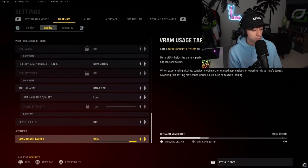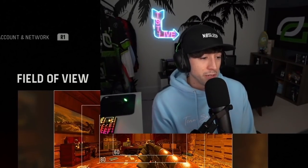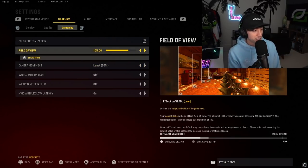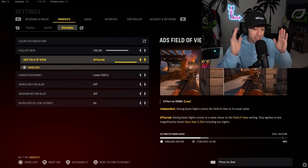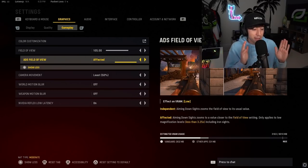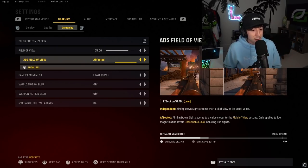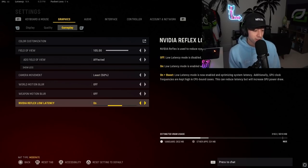Depth of field off. VRAM target usage all the way up to 90%. On to gameplay — FOV is user-dependent; we all play around 105. Make sure you go to show more, and most of the time you'll want to play on unaffected. If you play unaffected at a high FOV like 105, when you ADS it keeps your FOV consistent rather than snapping back to around 80, so there's less visual recoil. Most people nowadays play unaffected. For camera movement, put this on least. World motion and weapon motion — both off. For Reflex low latency, put this on on.